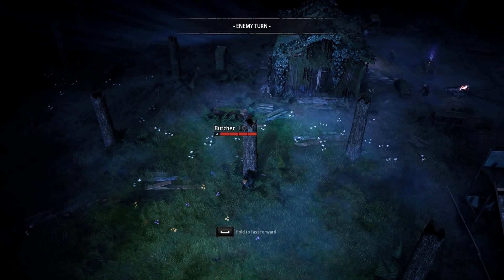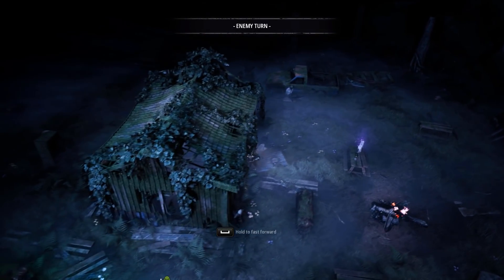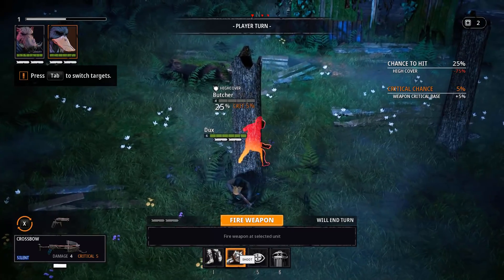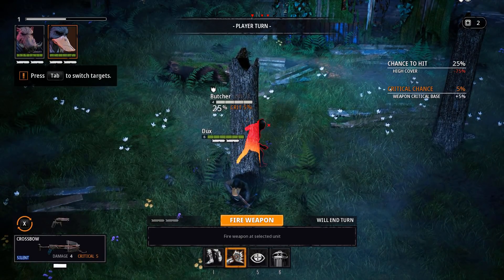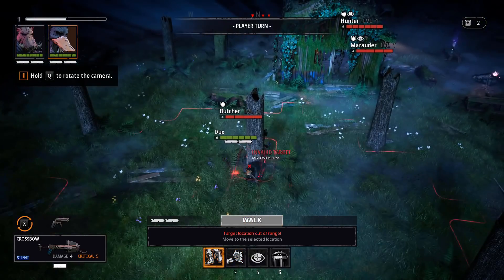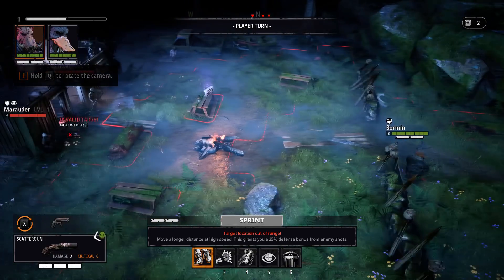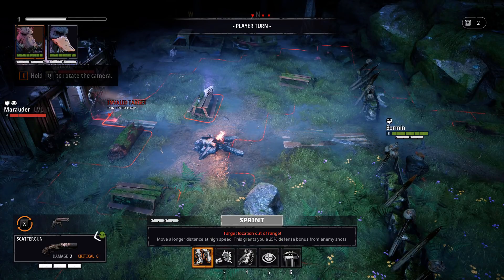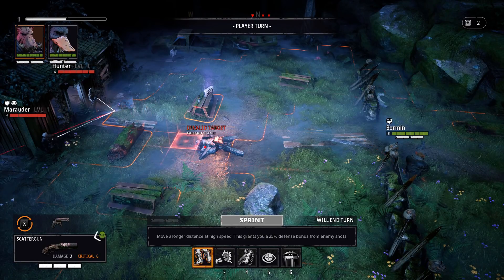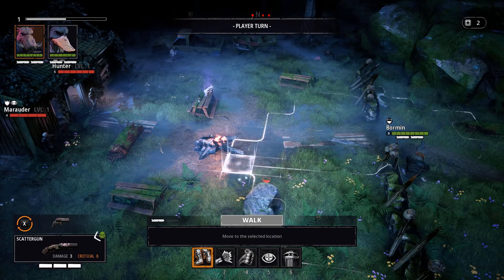They're going to run toward me, which means Bormin is in the wrong place. On the other hand they haven't seen him, so now he has good positioning. The problem is that they're in overwatch. I have to go around in order to get rid of the enemy's cover, but in order to do that I have to eat their overwatch fire. Bormin can sprint but that spends two action points, meaning I won't be able to sprint and shoot.